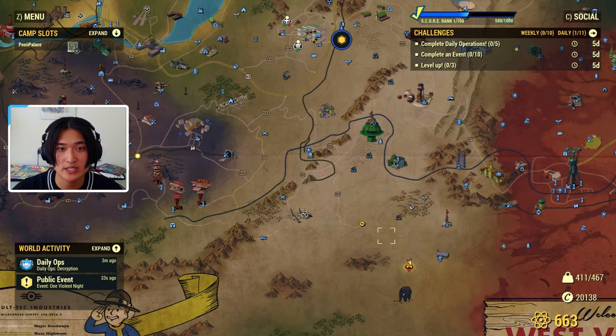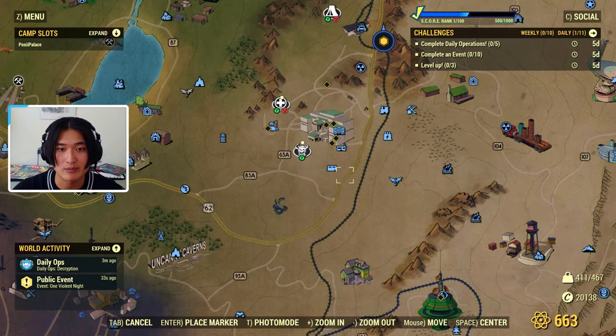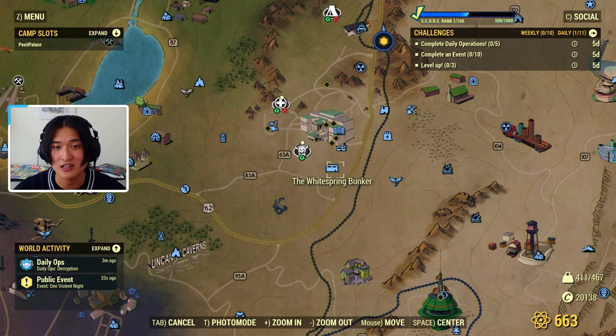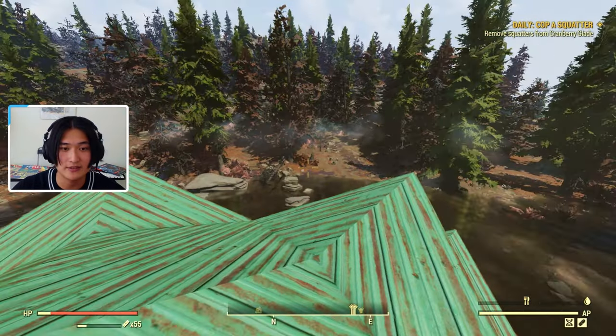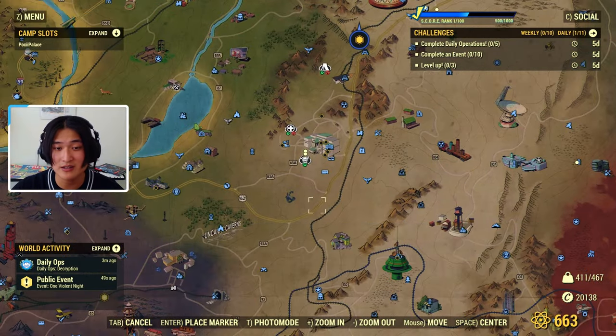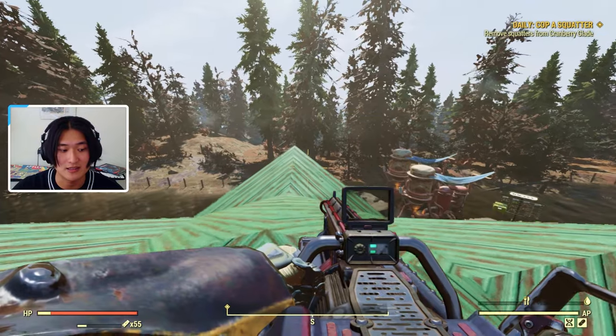Just for reference, the Whitespring Bunker is going to be over here on the map. Once you become an Enclave member, you can actually enter the Enclave Bunker and go to one of the vendors in there and purchase it for some caps. If you aren't an Enclave member yet and you want to become one, I have a guide for that, so I'll go ahead and link that in the description.